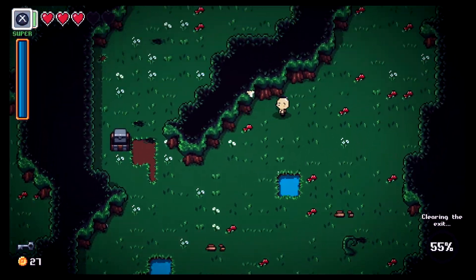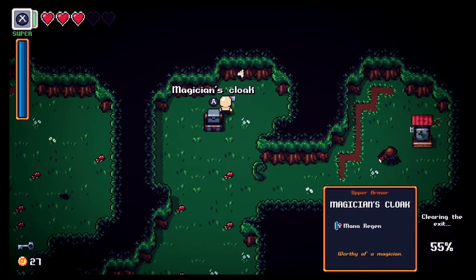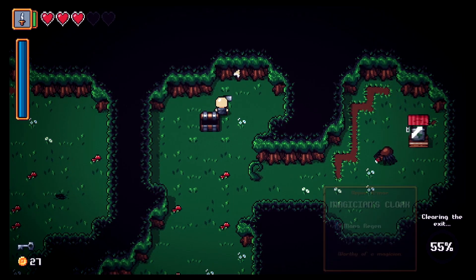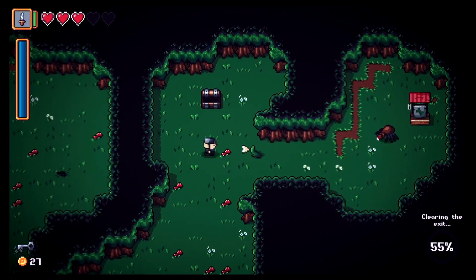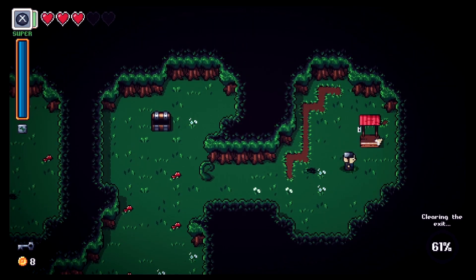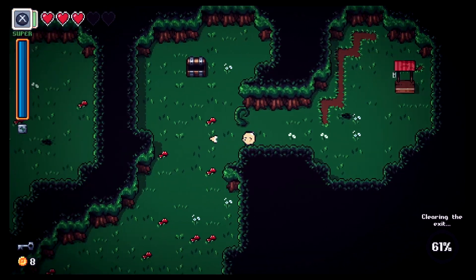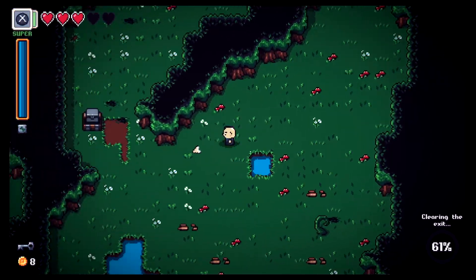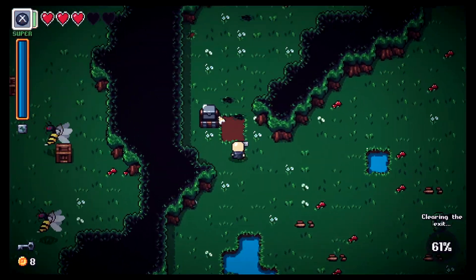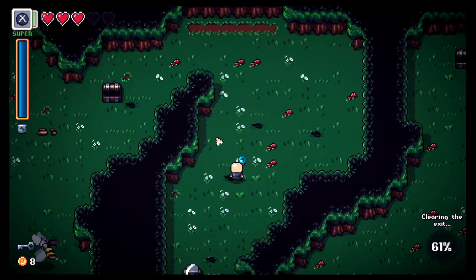We got lots of coins. There's something up here — a magician's cloak! Something was guarding it. We got the item but didn't get to read it in time. 61% clear — we're getting there, heading over to where the enemies are.